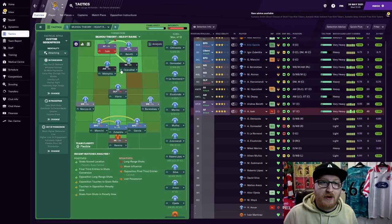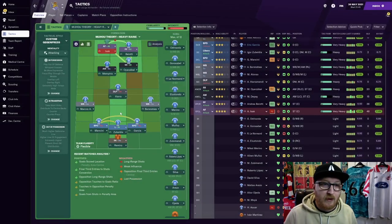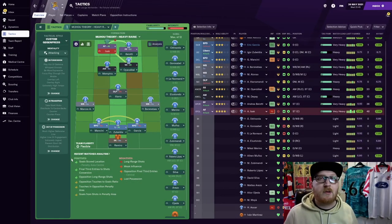Some of the players already at the club — people like Oyathabao — already had 13 aggression, 14 teamwork, and 16 work rate. And even people like Ilaramendi, who's a bit on the older side, again has 15 aggression, 19 teamwork and 17 work rate. So whilst there are a couple of players in the team that don't have all of the attributes needed, most of the team do, and that is one of the key reasons why this formation and this tactic works.